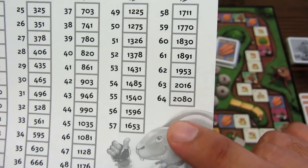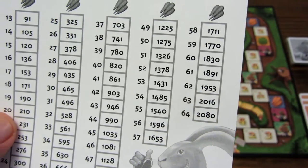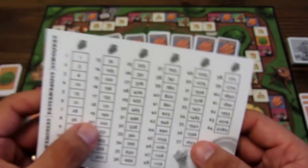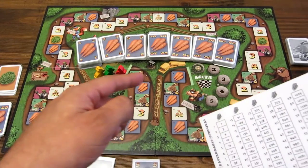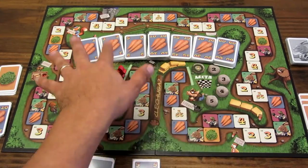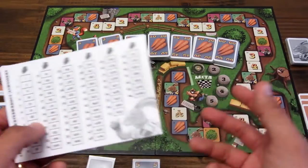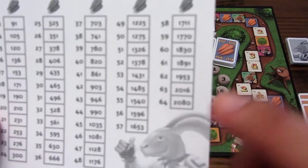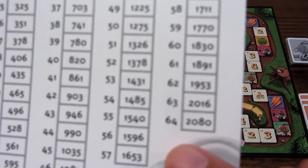Obviamente acá sale un número exagerado: si quieres avanzar las 64 casillas de golpe, tienes que pagar 2,080 zanahorias. En total hay más o menos 1,644 zanahorias entre todas las cartas. Lo cual es ilógico; aparte, ¿quién va a esperar tanto para cargar todo esto? Pero ahí está el indicador: si quieres avanzar 64 de golpe, tienes que conseguir 2,080 zanahorias.